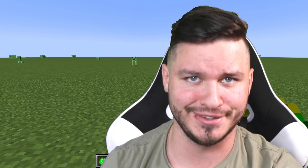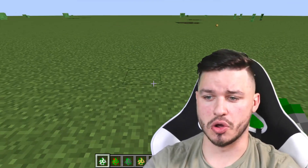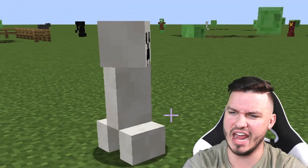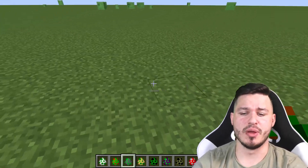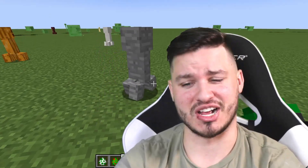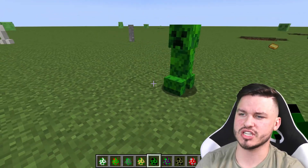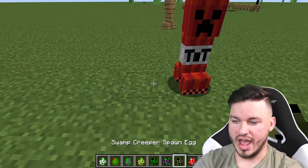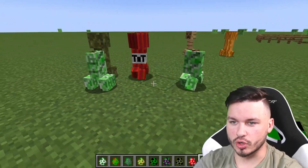It feels like they're going through every single block in the game because right now we have a quartz creeper — this kind of looks cool, very aesthetic. We have a pumpkin creeper, perfect for Halloween season. We have a stone creeper and he's very rock solid. Moving on, we also have the jungle creeper, which just looks like a darker creeper. We also have the tainted, the TNT, a swamp, and a headless creeper.